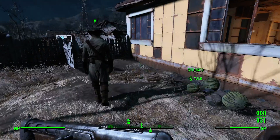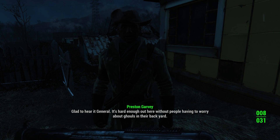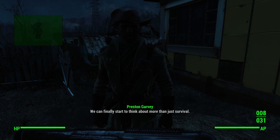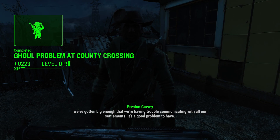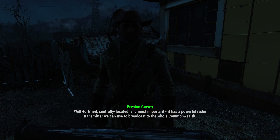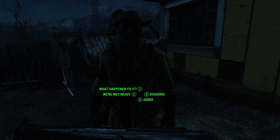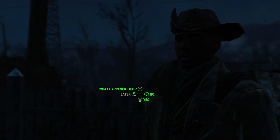Let's get a real quest - no fake quests. I cleared out the ghouls that were giving that settlement trouble. Glad to hear it, General. Got another thing to talk to you about. We've gotten big enough that we're having trouble communicating with all our settlements - and I have a solution. I think it's time to retake the Castle. It used to be the Minutemen HQ, way before my time. Well fortified, centrally located, and most importantly it has a powerful radio transmitter we can use to broadcast to the whole Commonwealth. Let's do it.